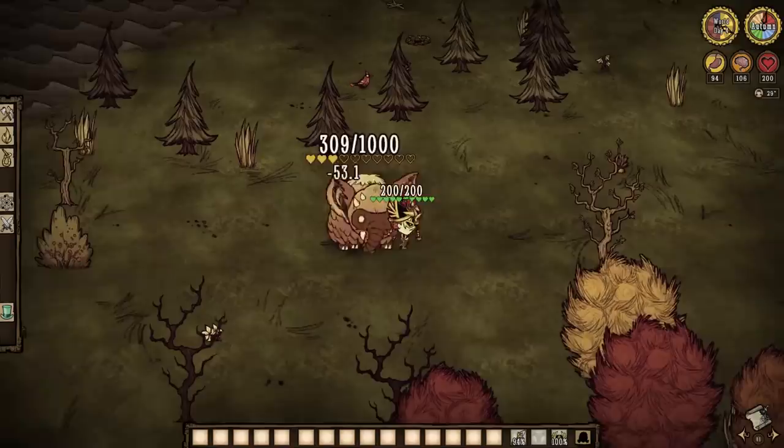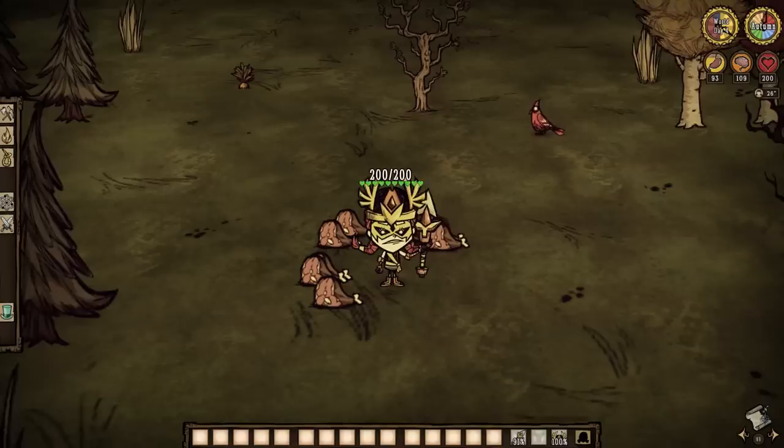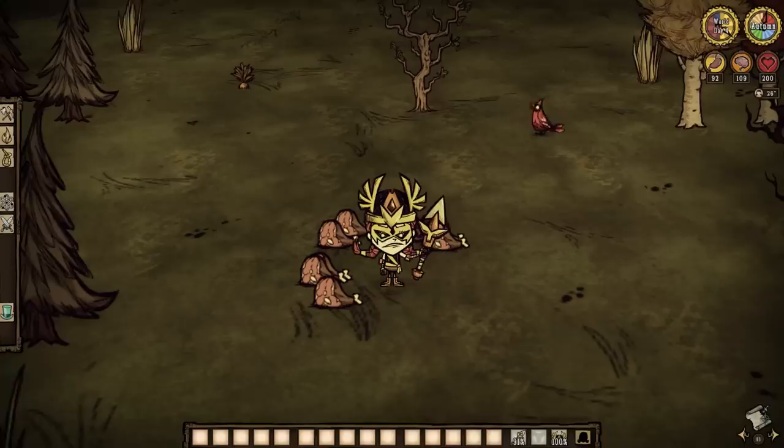To kite a koaliphant is very simple: just bait out an attack, get 5 to 6 hits yourself, avoid the attack again, and then repeat until the beast is slain. But before we talk about the looted drops, let's actually discuss other ways to use these creatures to our advantage.